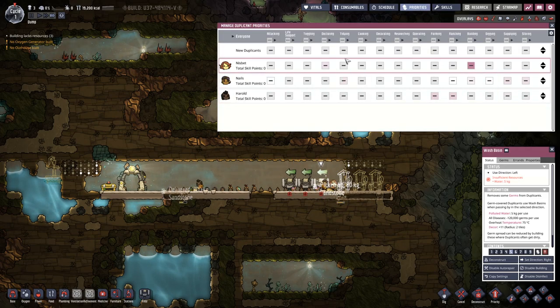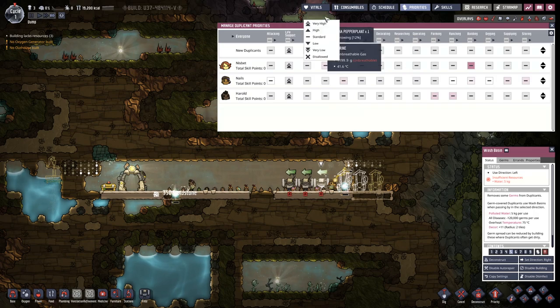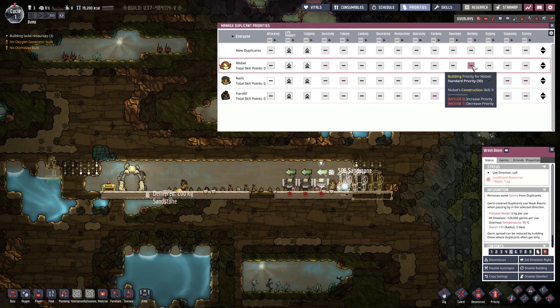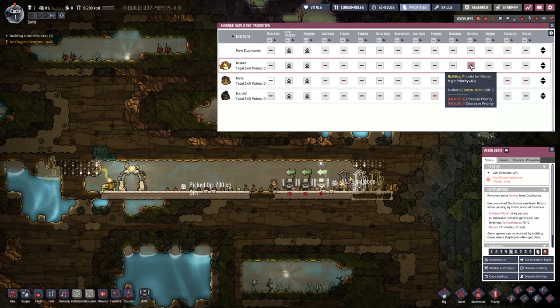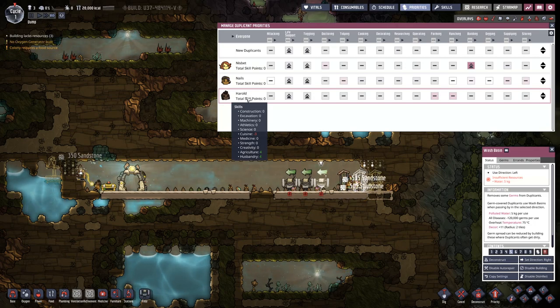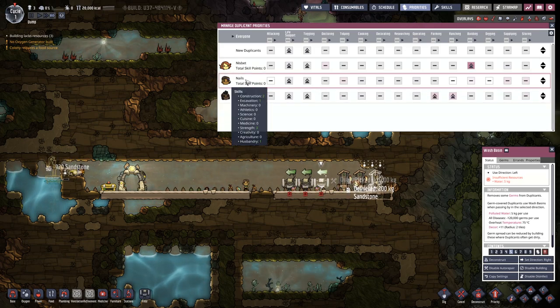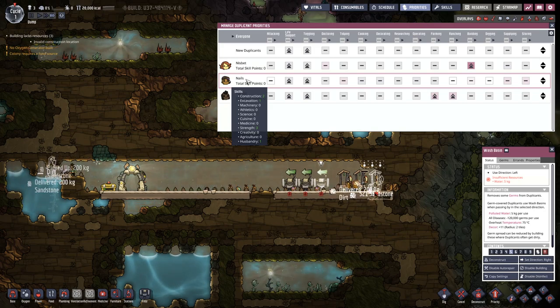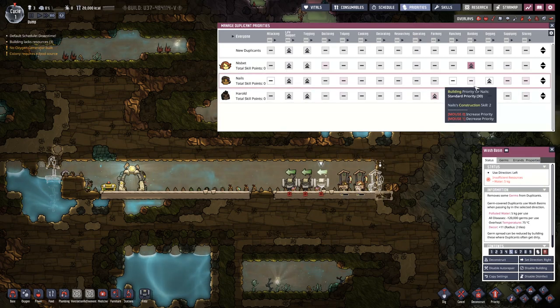Let's deal with priorities. Life support - I want that high for everyone, same as toggling. Lisbeth is our builder, so there she goes. Harold is agriculture and husbandry, so farming and ranching, which would mean that Nails is digging and building.